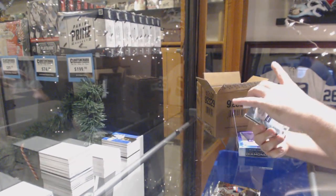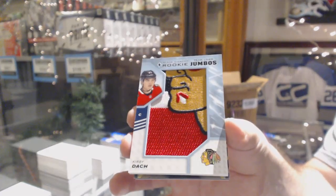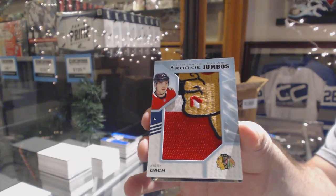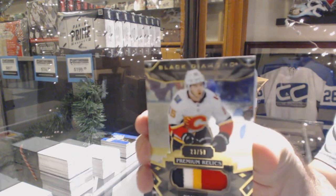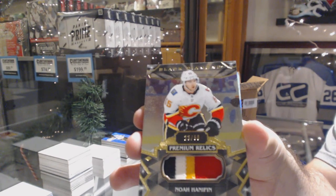For the Chicago Blackhawks, Team Logo Jumbos, Kirby Dach. Calgary Flames, number 250 patch, Noah Hannafin — four color patch, number 50, Noah Hannafin.